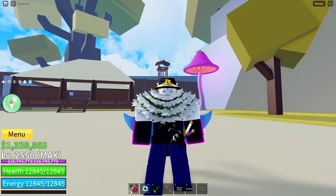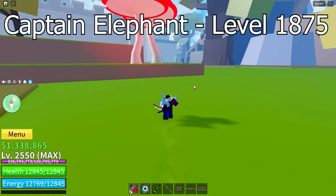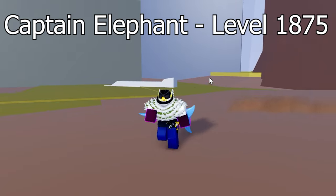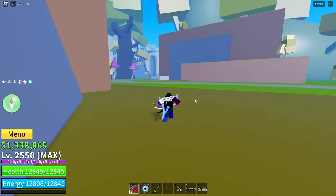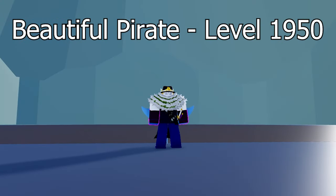There are two bosses in Floating Turtle. The first boss is Captain Elephant — you can get the quest at level 1875. The next boss is Beautiful Pirate — you can get the quest at level 1950.